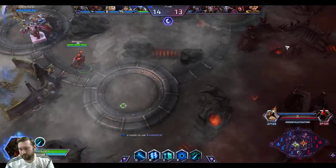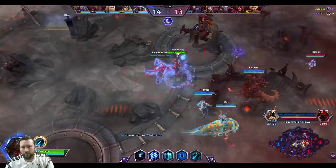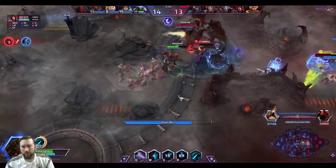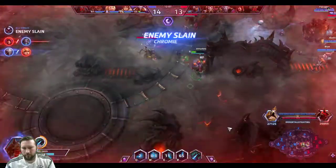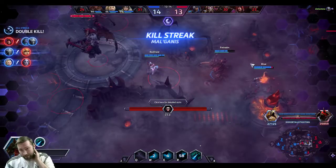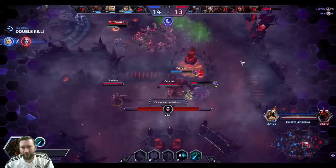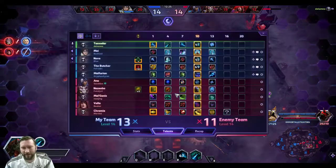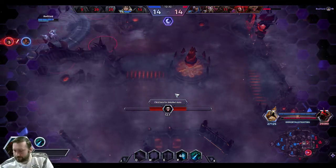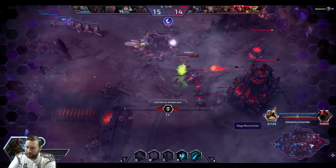I'm going to command from behind. You got their tank but they got two of us. Oh, you guys got Chromie too. Oh my gosh, that stun killed me. Butcher was at 195, now he's back at 180. We do have creep working. Naz went back to clean up our top merc camp, so you have a little bit of time.